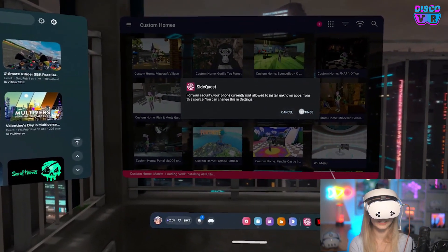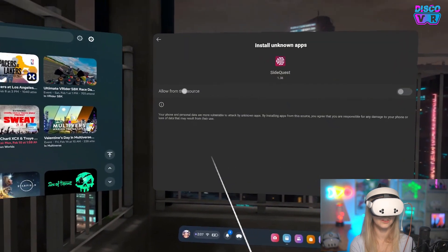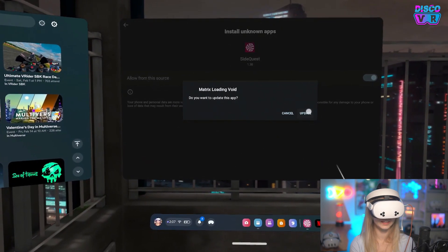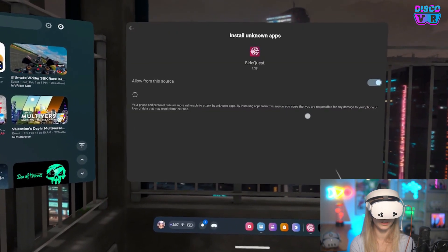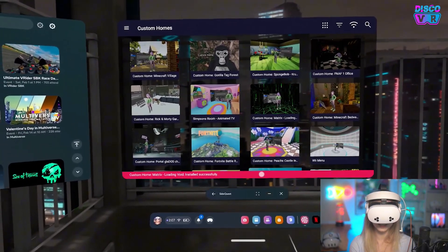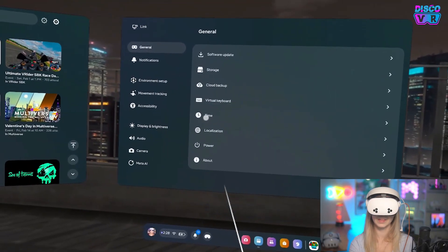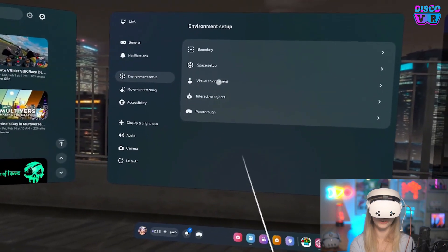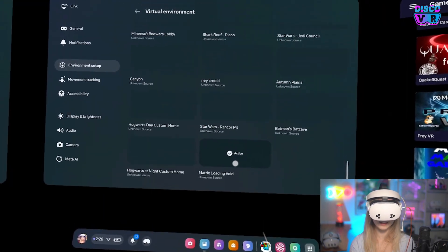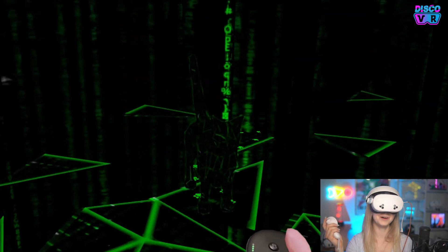The first time you sideload anything onto your Quest, it will ask you for permissions. Go to settings, install unknown apps, allow from this source. Immediately as you do this, it's going to ask you if you want to install it — this is going to install the matrix void. If you go to your settings and in personalization, go to virtual environments, you'll find matrix loading void. Activate it — welcome to your new custom home.